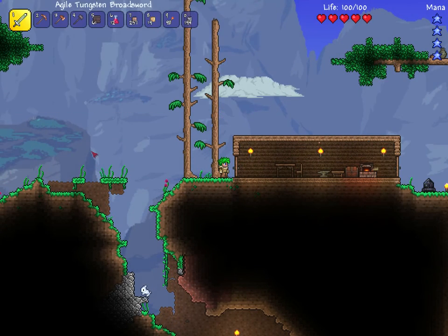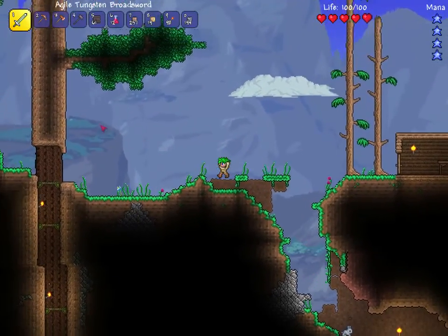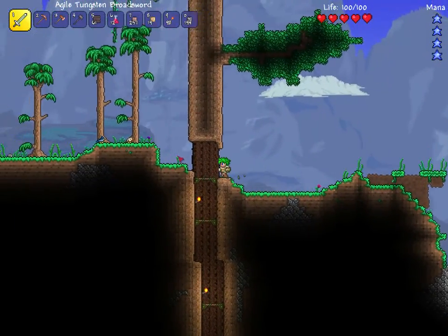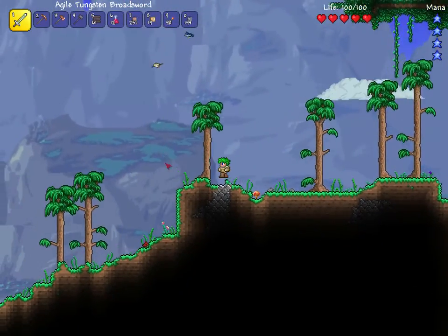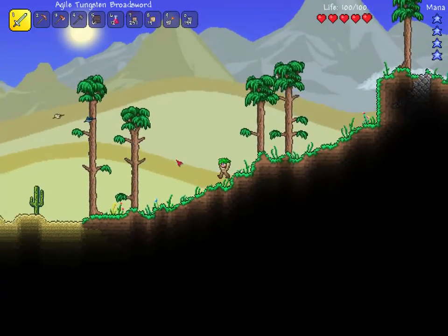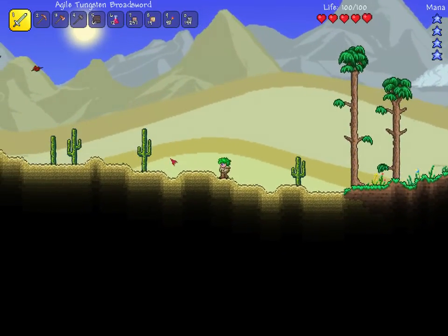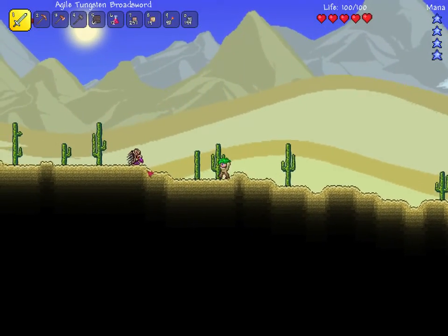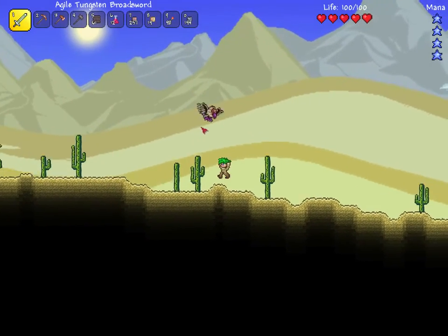I have no idea what just happened. I don't think I've been recording for long. I have this on full screen when I'm playing, and with my recording setup I can't see how long I've been recording. Let's go explore the desert - see what we got. What is that? A vulture - is it an enemy? I guess so.